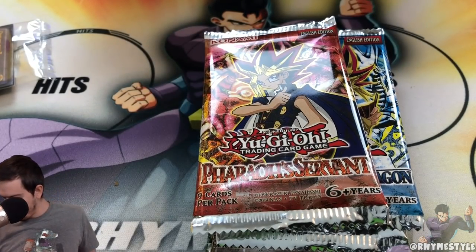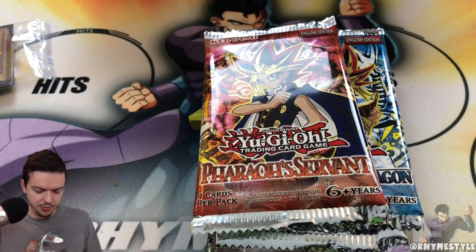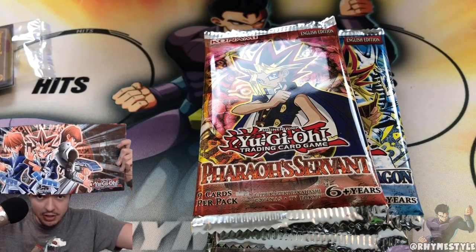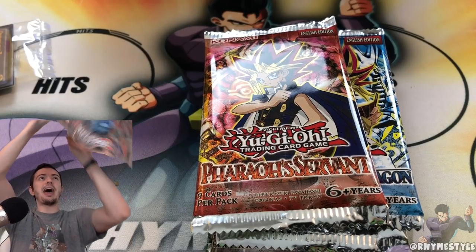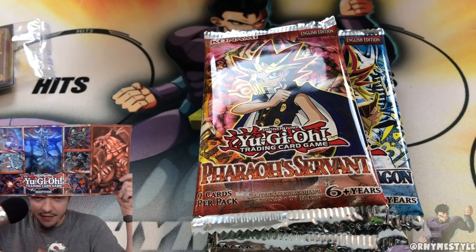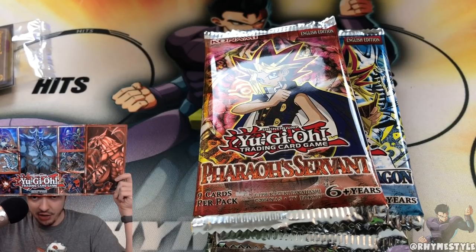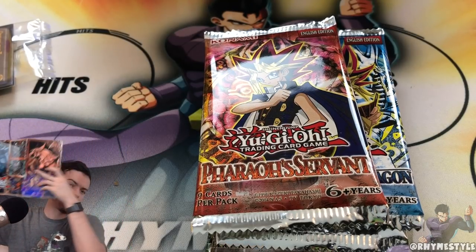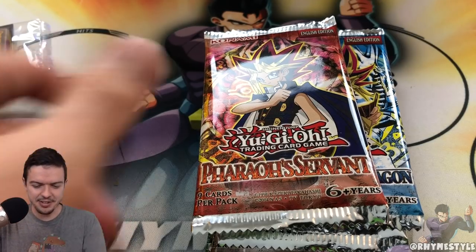Let's pop these bad boys open and see what we got. What's cool about this set is the mat you get — it's a really high quality mat. The first side has Yugi, Kaiba, and Joey on there, and then the back has some fiercer monsters. Of course you got Slifer, Obelisk, and Ra, as well as the classic monsters like Exodia Necros, Dark Magician of Chaos, and Black Skull Dragon, as well as the original three on the side.